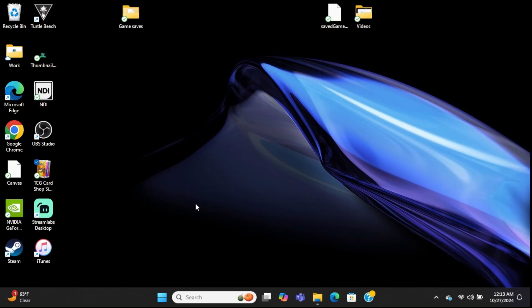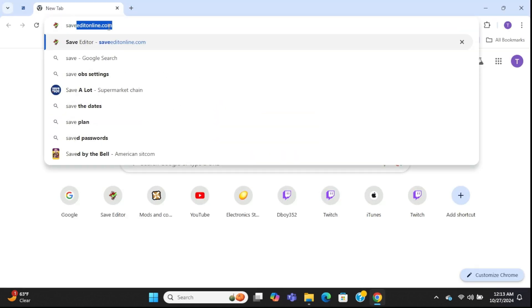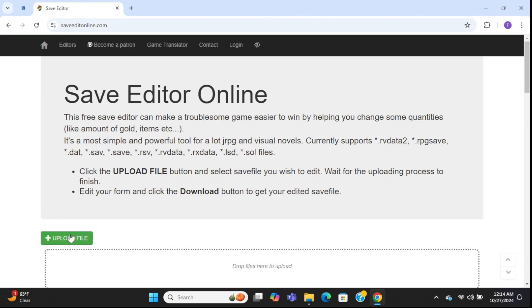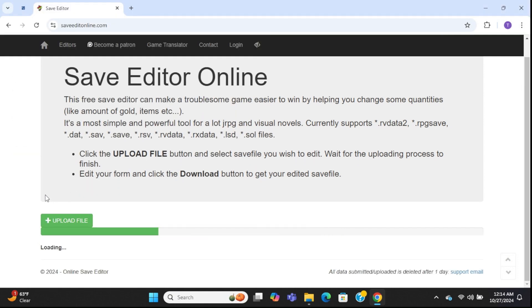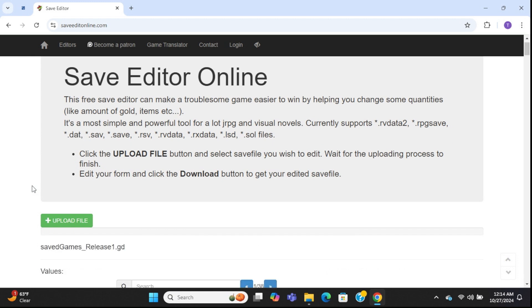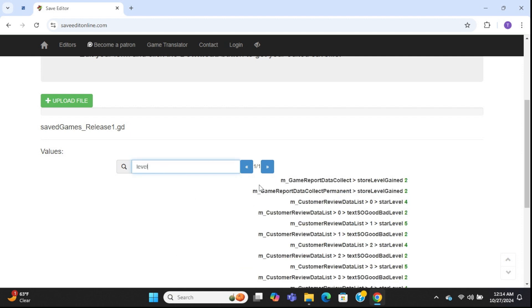The very first thing we're going to do is open up our browser and go to Save Edit Online. We're going to upload the save file — I always do the first save, which is Save Games Release One, never the auto save. All we need to do is type in 'level' and the very last result is going to be shop level.